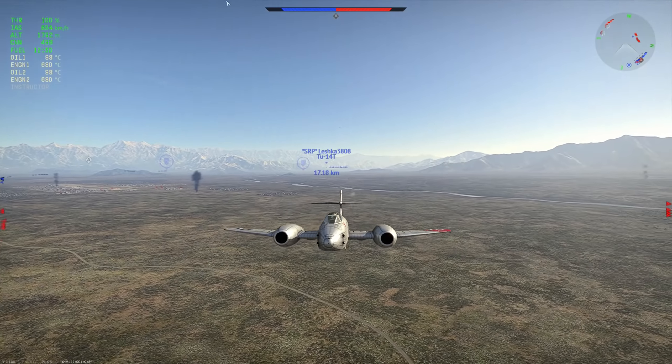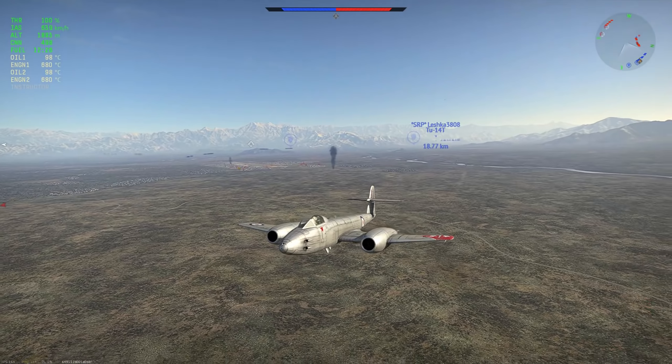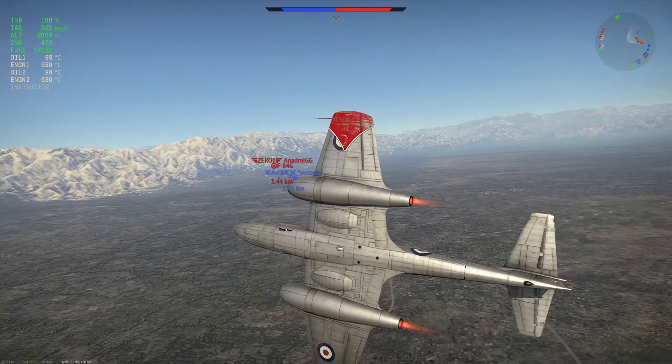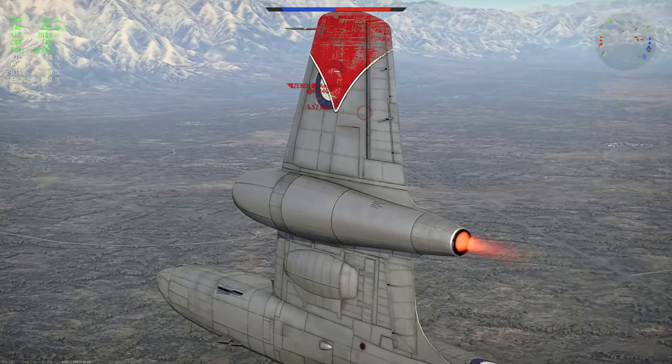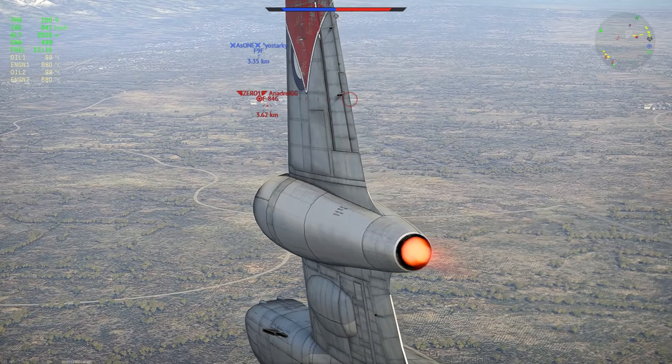I'm just going to go straight and get some speed up. The F9F looks to be more of a danger for the F84G, so I'll use this time to get my speed back up and be ready for the MiG-17 that's going to come in. Of course I can't really do much against a MiG-17 if he flies it right, which is exactly what he did this game.